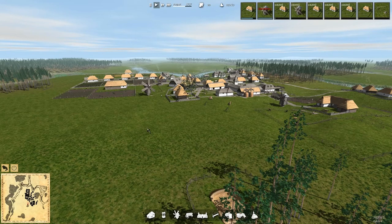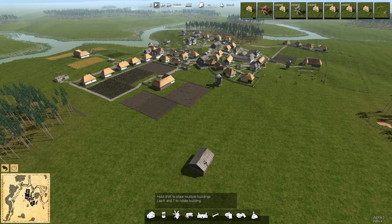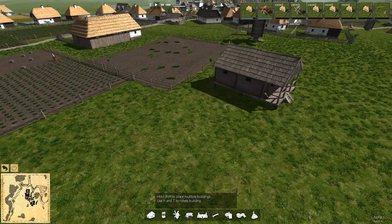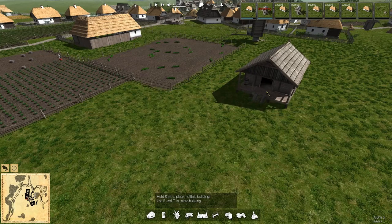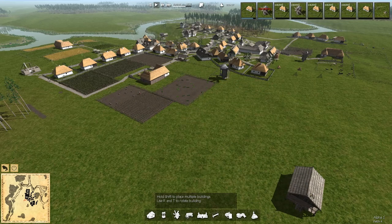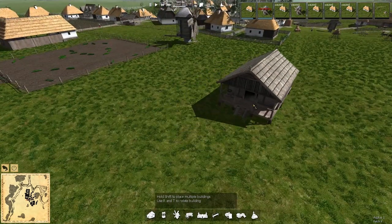Hey folks, this is Noble Rambler and welcome to Ostrov and welcome to Patch 4 - it has landed. Patch 4 is going to give us the warehouse. Let's zoom in and look at this. It will be able to store non-food items including things like wheat, sunflower oil, and sunflower seeds, so you can haul them away from the farms to a production area somewhere else. Then they can grab from here instead of grabbing from the farms.